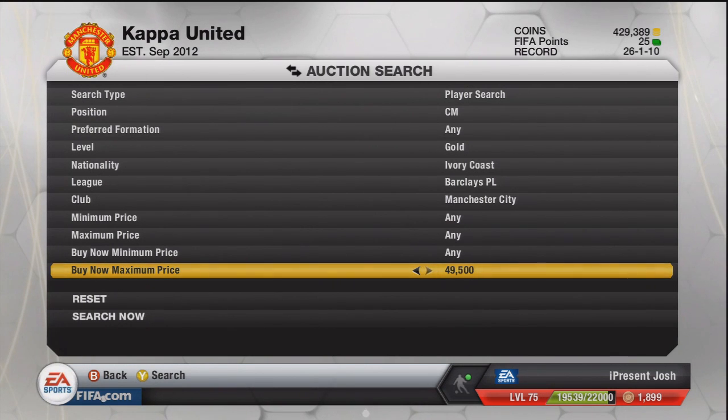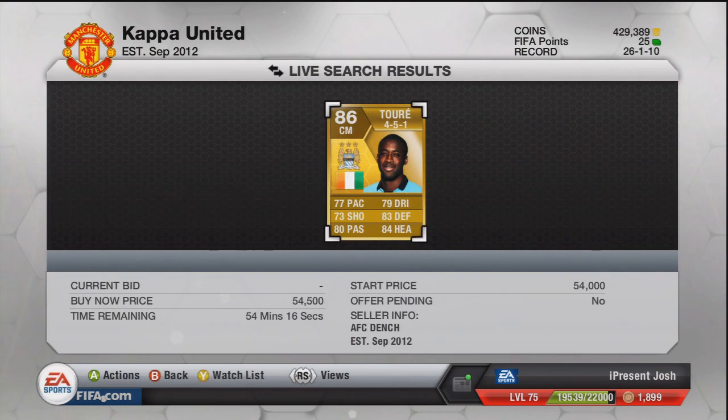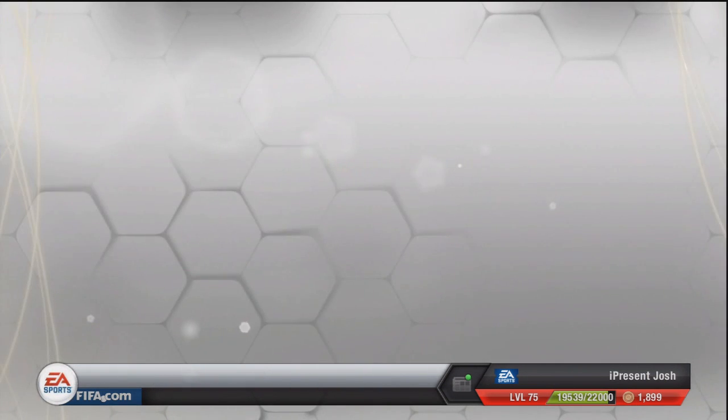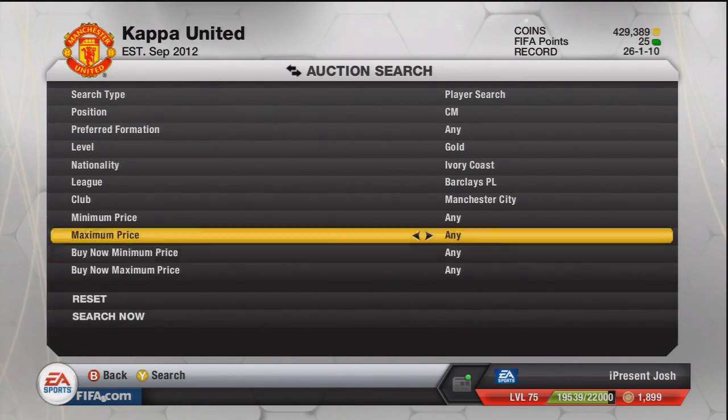This is just so that if you do manage to pick one up for really cheap, you know what to sell him at. As you can see, put him up for 54k. So if you can pick any up for less than 45k, you're in for some really really good profit. You've got to determine how much profit you want to make — he's going for 54k buy-now so I'm going to put 45k on the max price.